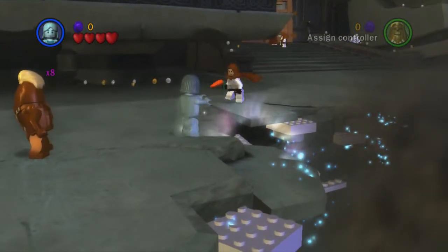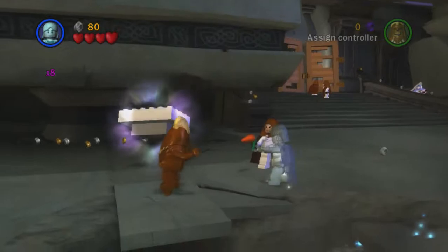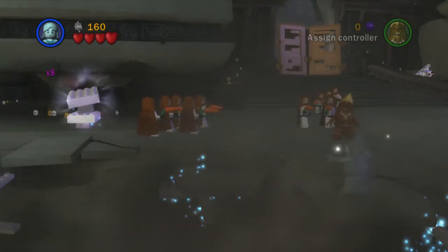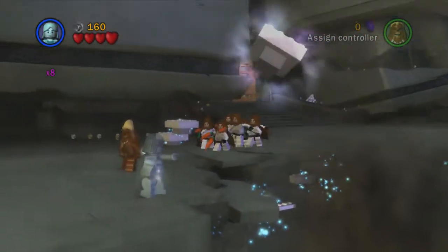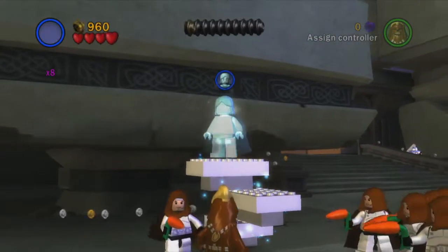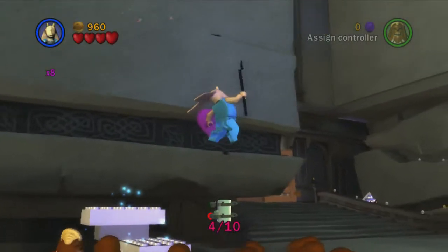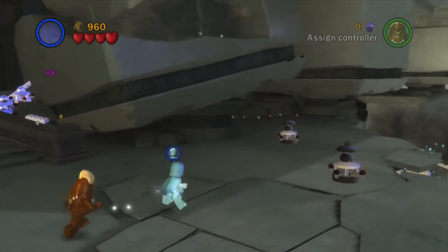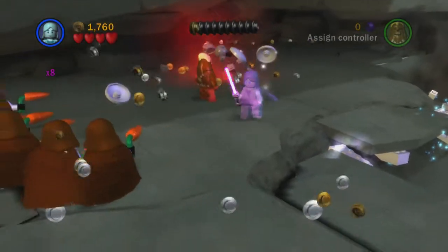First thing we want to do is head over here and use the force on some of these bricks to move them away. You'll notice the clone troopers are holding carrots — that's because I'm using the disarmed trooper brick, which takes away their weapons and replaces them with carrots so they can't attack us. We pile these three on top of each other, jump up, switch to our high jump character Captain Tarpals, and jump up to collect mini kit number four.